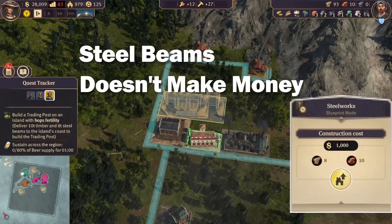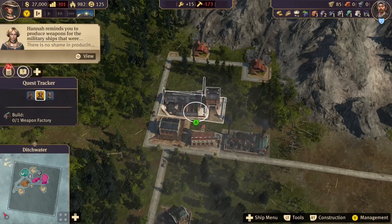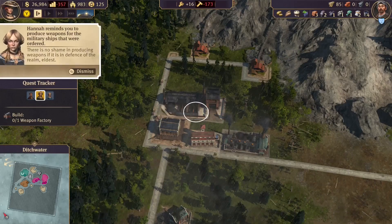Making steel beams is a profit loss in many instances. If you are required to build one for the campaign, do so and then get rid of it — it requires too many workers. Just buy them from a trader.